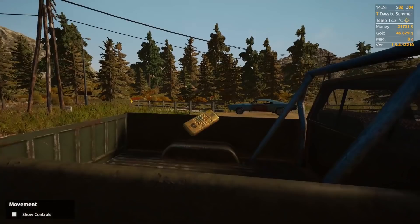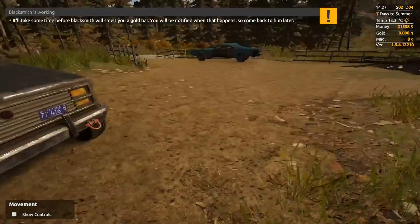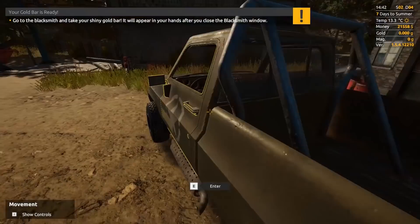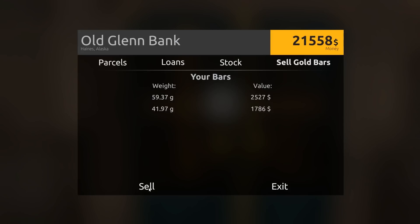I still have 46 grams of gold — why does it do this? I'll just wait here. We're going to need all the money I can get. So that's officially all my gold smelted. Don't know why I couldn't do it in one bar, but he's clearly a picky blacksmith or something. Let's sell these bad boys. I'm actually underwhelmed with how much I can sell these for, so I think we are going to need to get a loan.